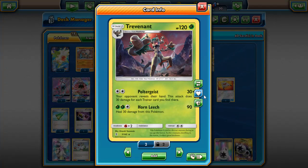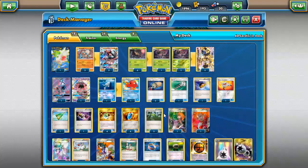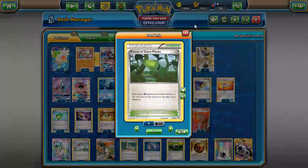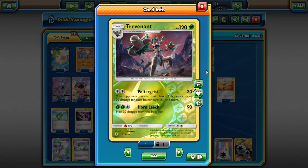Trevenant's attack Poltergeist is very good. You do 30 damage, your opponent reveals their hand, and you do 30 damage for each trainer you find there. It counts for items, supporters, tools, and stadiums — all trainer cards — so you can do a lot of damage.